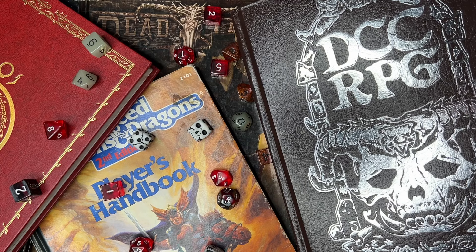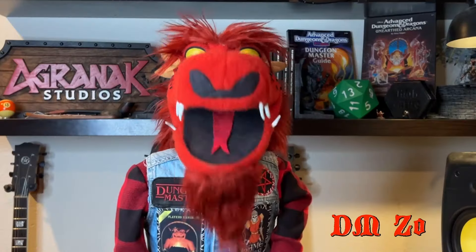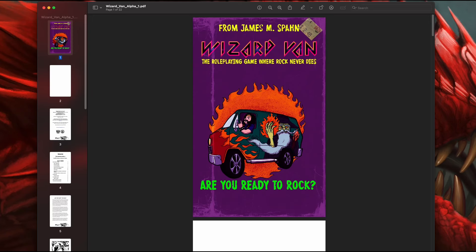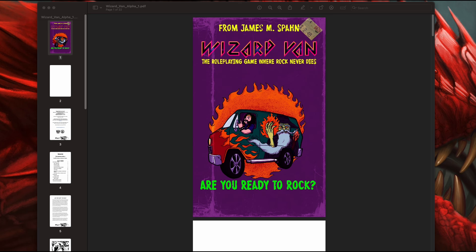Today we're taking a look at Wizard Van, the role-playing game where rock never dies. Make sure you're subscribed so you don't miss an upload, and join the conversation over at the Agronat Cult Discord. Wizard Van from James N. Spahn. This game is brought to you by Gallant Knight Games and also Barrel Rider Games. Look at the van with the wizard on the side of it — it's just freaking amazing!